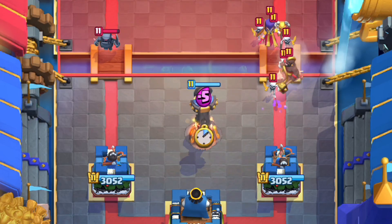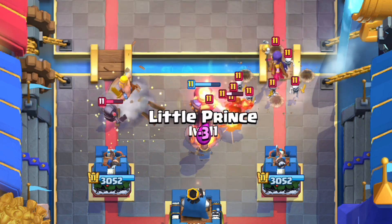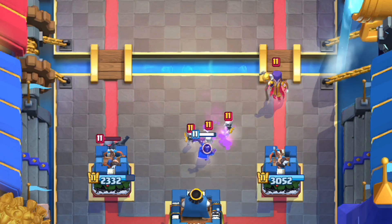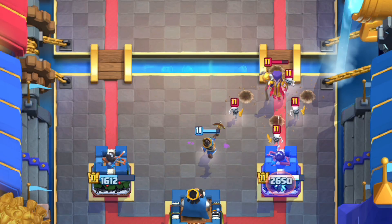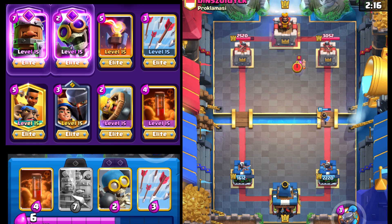We're gonna go with the Infernal Tower right here and the Barbarian Barrel. That should be able to buy a... Mini Pekka will get probably a shot off. It gets a second shot off, so definitely not the start we wanted. That's gonna get some damage on that right side. But now that we have our thing settled, we'll line up our Royal Recruits with his Mini Pekka, and that's basically a free King Tower activation. So I'll definitely take that.